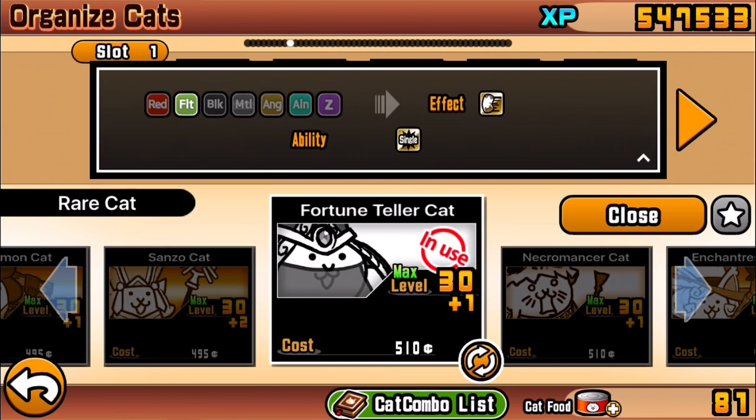While the knockback effect might not seem like the greatest thing — because there are other effects like the slow or freeze that seem more relevant in most cases — the knockback effect isn't actually too bad. If you pair it with those abilities it can make a pretty deadly combo for stopping enemies from advancing to your cat base. This one focuses on floating enemies.